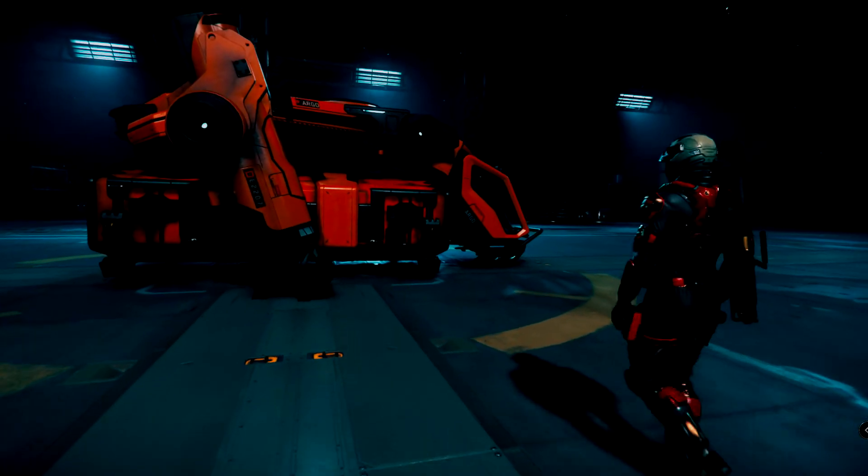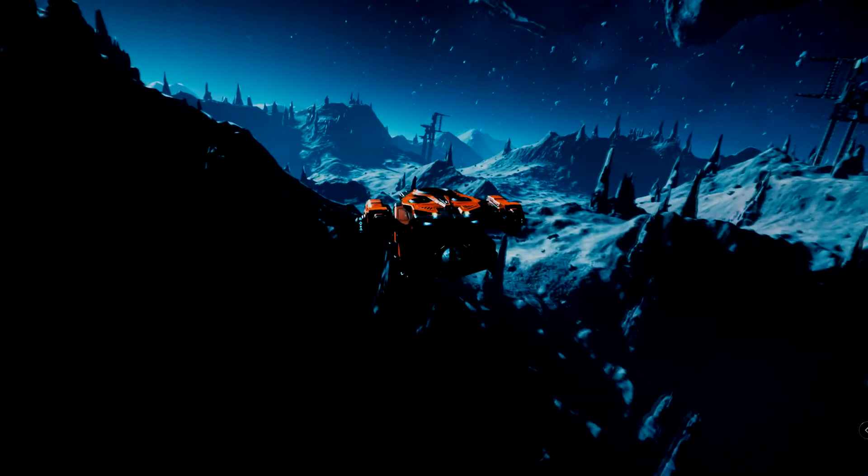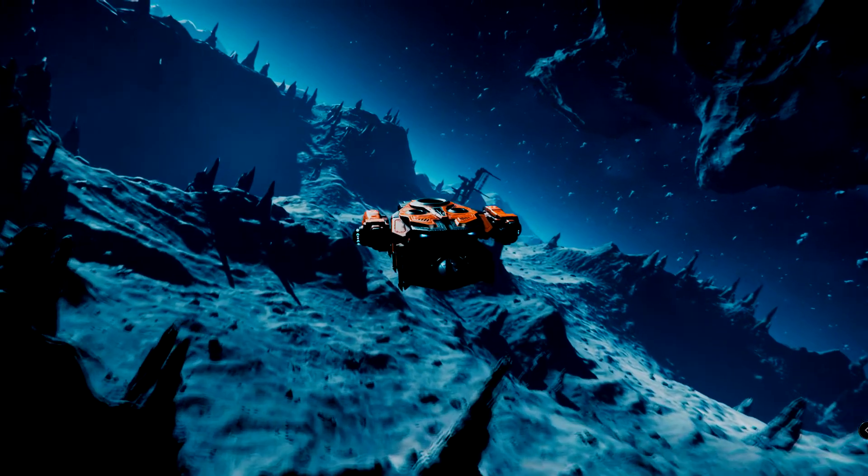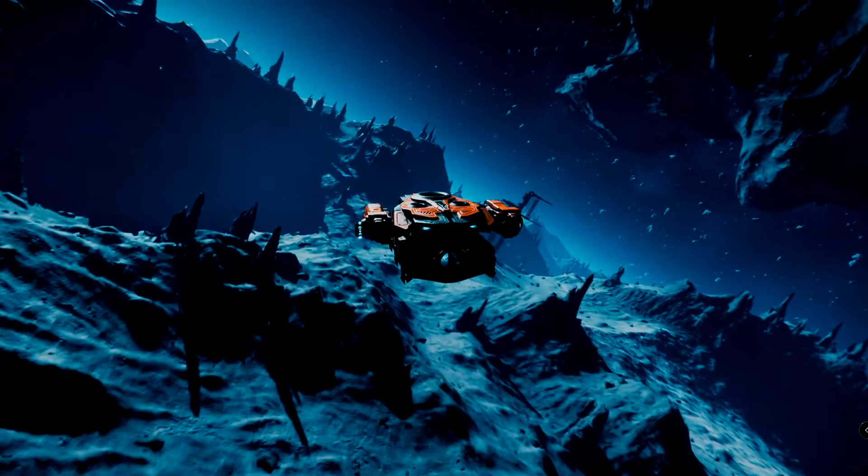The cargo variant has the same component size and dimensions as the personnel variant, except it's 20 meters per second slower with the afterburner. It can carry one crew and has two SCU instead of the seats.